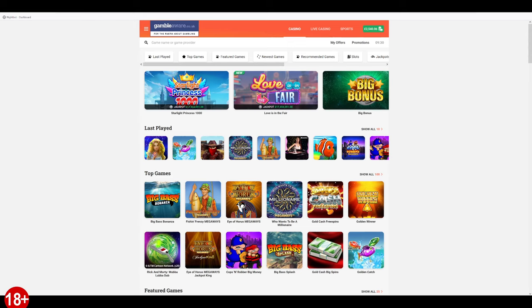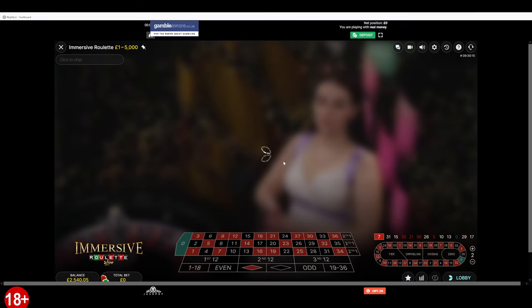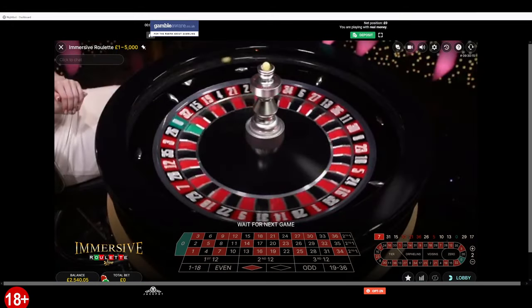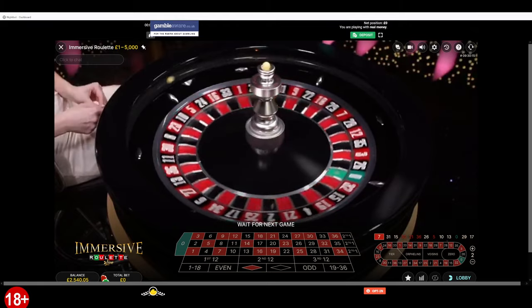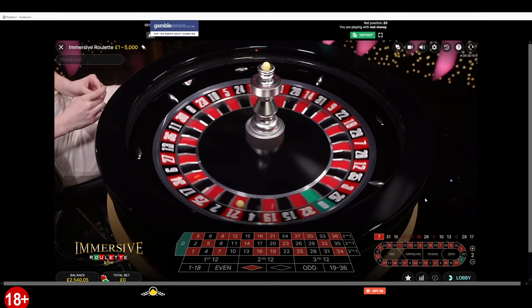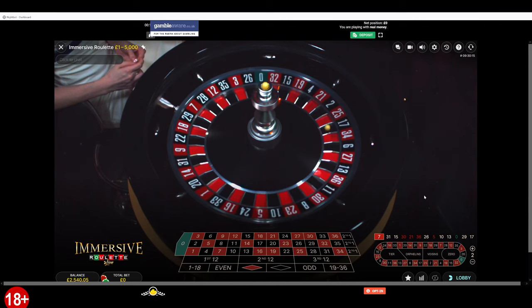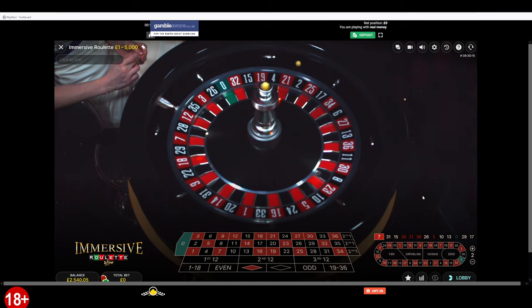Still playing - it's a little while after you've seen that last one. Let's have another spin of roulette, just a quick one. Oh look - luck and timing. Missed with 7. So far we've got three bonuses: Wild Outlaws, Fishing Frenzy Megaways, and Golden Winner.